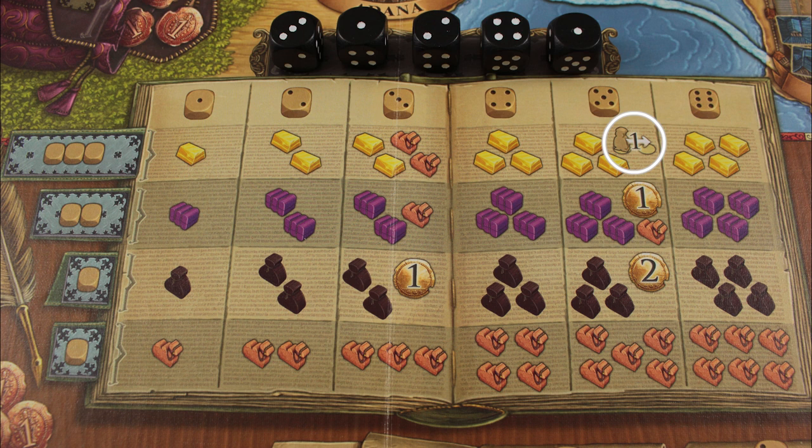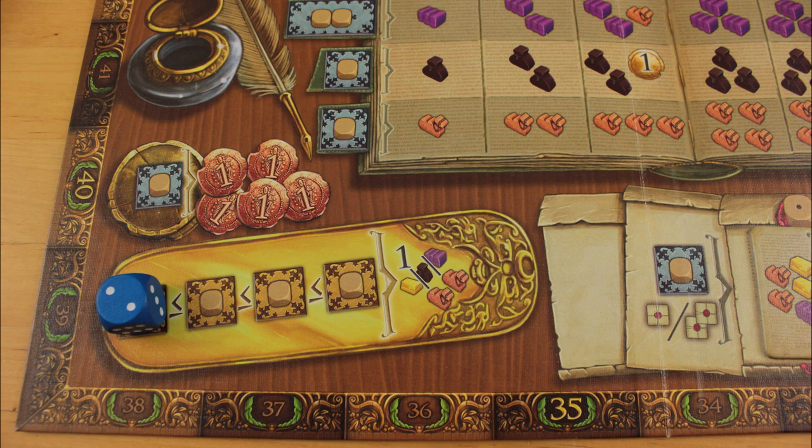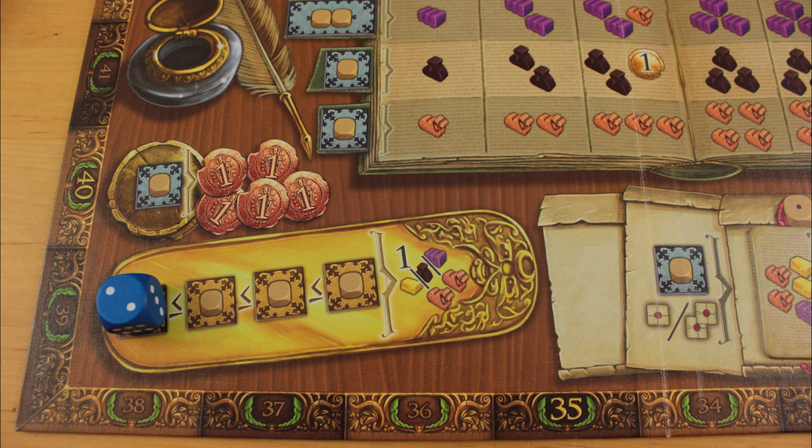On the Khan's favour space, any numbered die can go in the leftmost spot. Each die placed after it has to be greater than or equal to that amount. Players who seek the Khan's favour get one resource of their choice, plus a pair of camels.